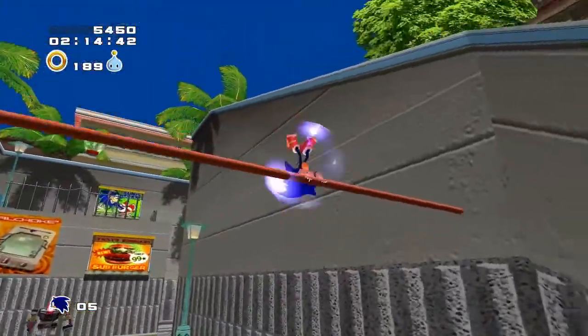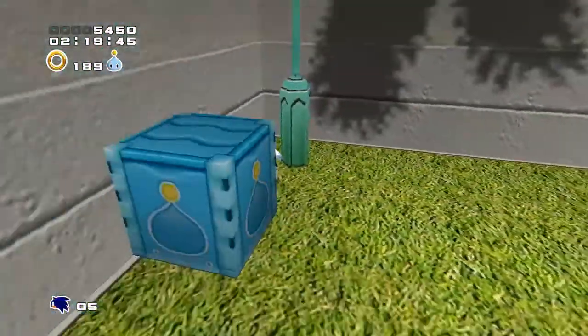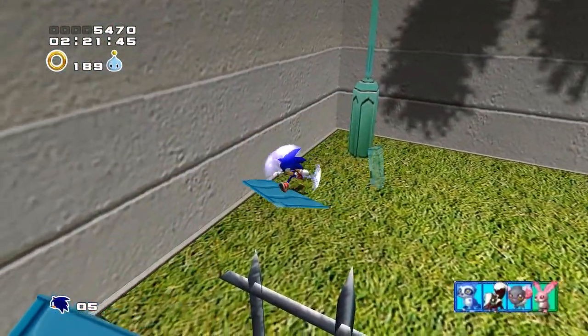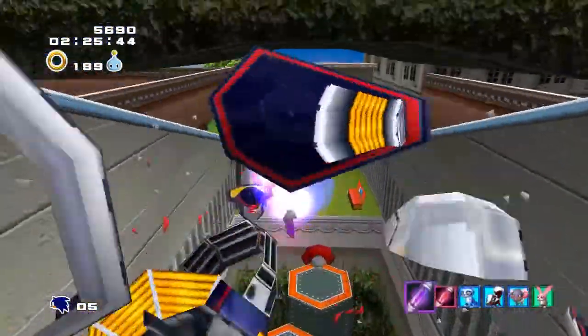There are Chao containers hidden around the stage, and if you find multiple, the first one will always give you the key, the second one will give you a whole bunch of animals, which will be very helpful in the Chao Garden. I'll be talking more about that in detail later on.